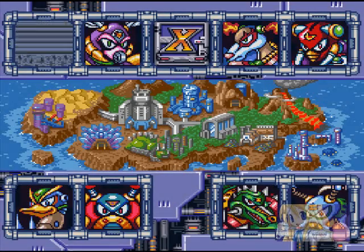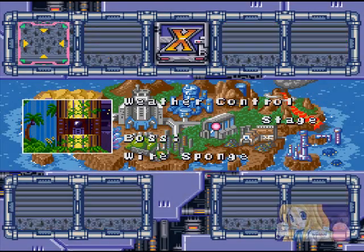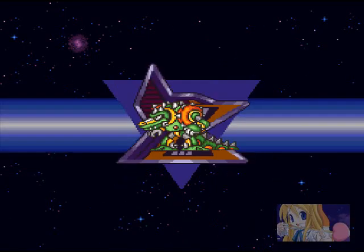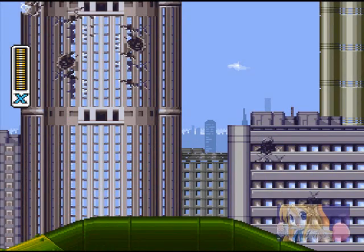All right, I forget who's weak against his weapon. Hold on, I'm gonna pause it and go look. All right, Wheel Gator is the one who's weak to this, so we'll go to his stage next, and then I'm gonna collect the leg and buster upgrade.